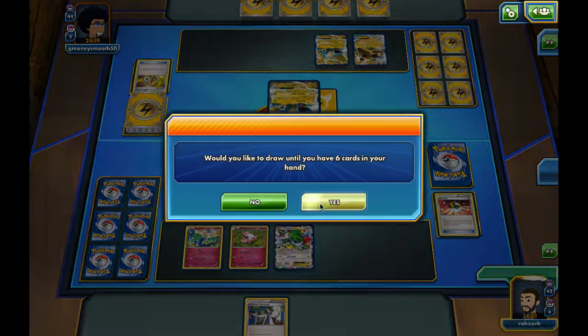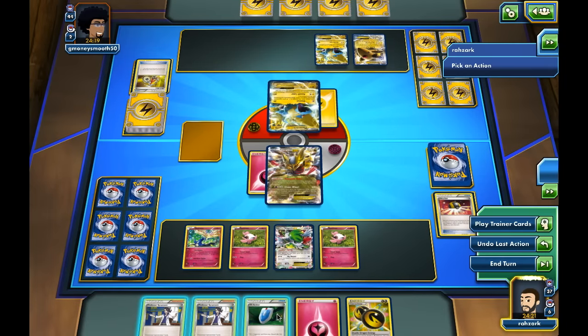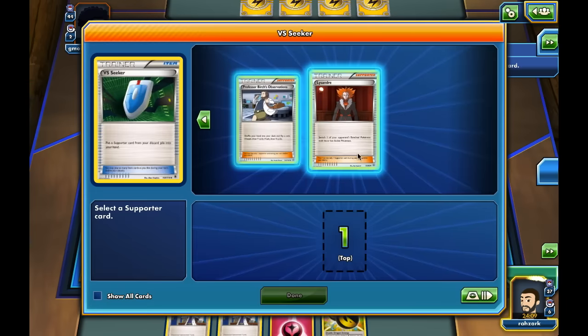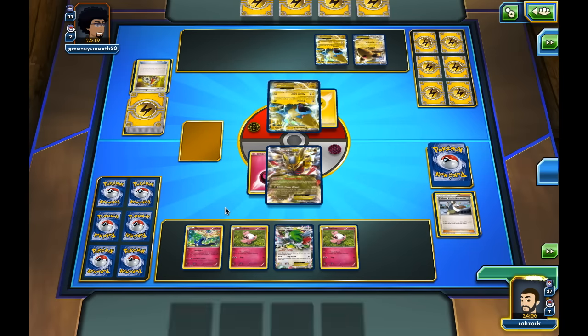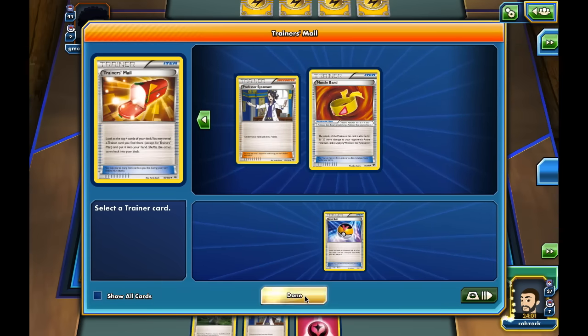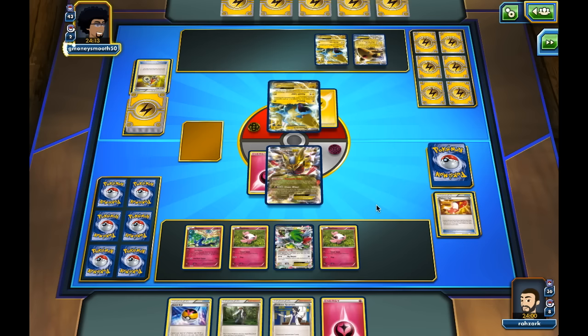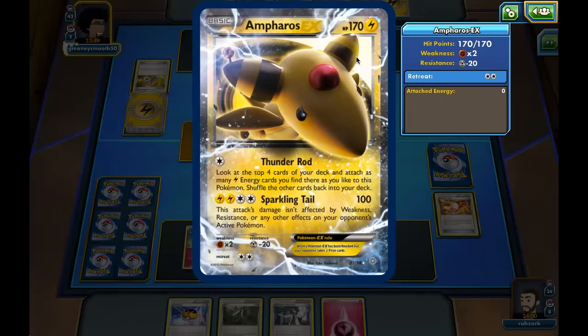I don't want to put a Muscle Band down until I'm really sure I need it, because the non-Mega Manetric does 120 damage if I have the tool on. I'll play a Birch and shuffle — we got tails, but there's the AZ, which is perfect. We drew the Level Ball too. I was thinking about using AZ to get the Giratina out and use Xerneas instead, but now that we drew the Level Ball, that's even better — we can just grab the Aromatisse and move the energy around to keep it in play.